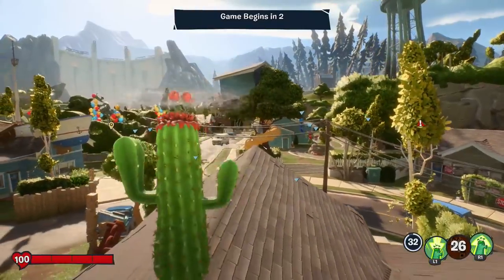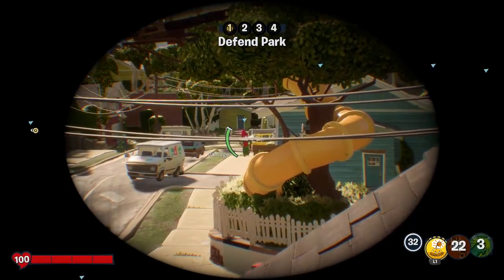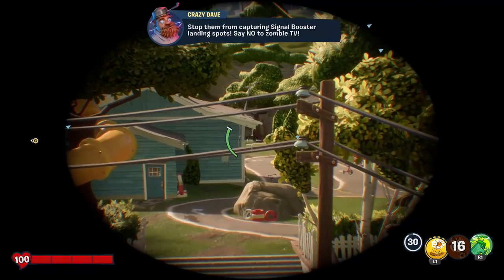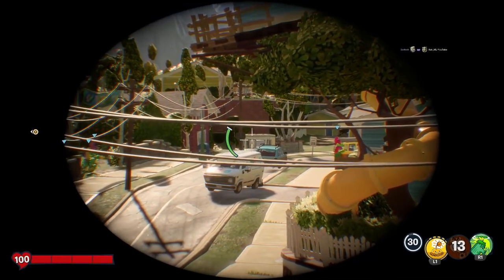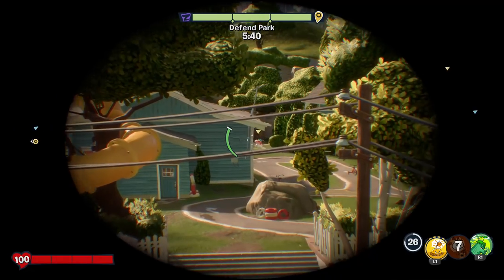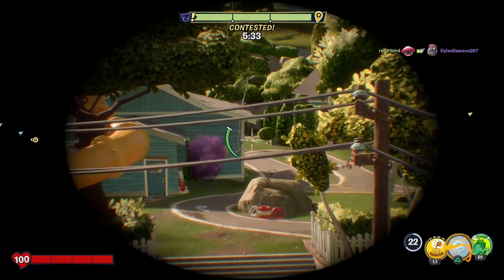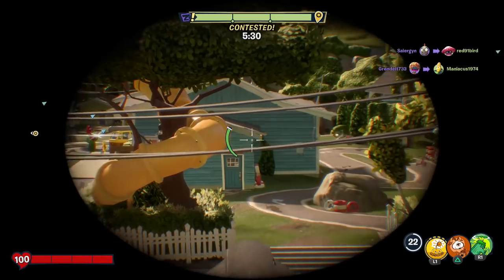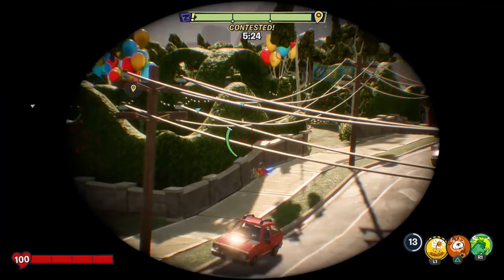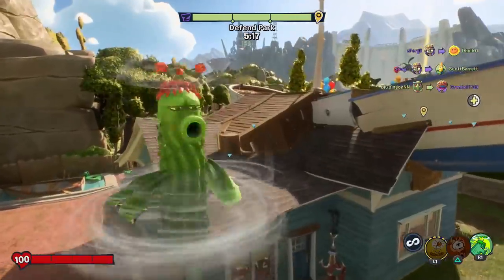We're going to get up here — I know a lot of cacti usually hide up there, but for right now I want to try around here. Looks like this cactus is taking more of a strong approach. I see the electric slide — I just barely missed it. Let's try again. I definitely am going to need some practice, to say the least. This is my first time playing cactus in Battle for Neighborville.